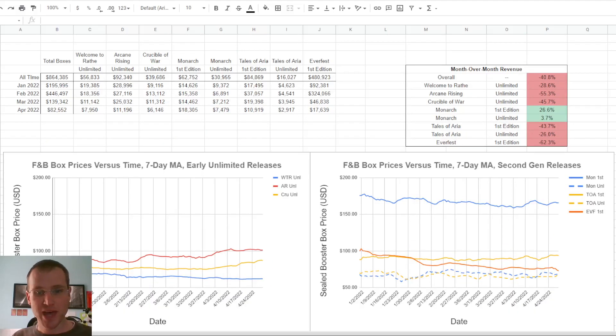Moving on to the actual dollars — these are total amounts of money spent, and this shows month-over-month revenue, so how the amount of money per set changed per month. Not only do the number of boxes sold change, but the cost per box changes also. We'll see if this gets more interesting going forward. There was a 62% drop in Everfest sales as the number of boxes dropped a lot from a high starting point, and the price kept creeping down a little bit — that's this orangish line here.